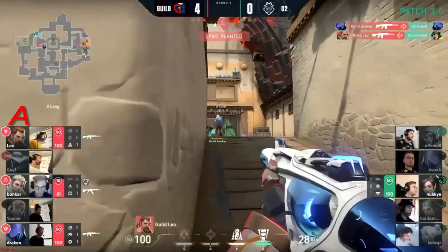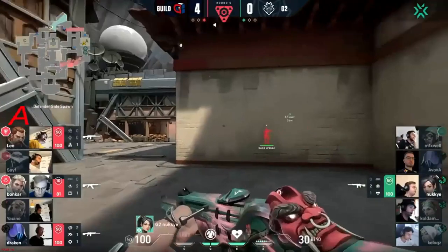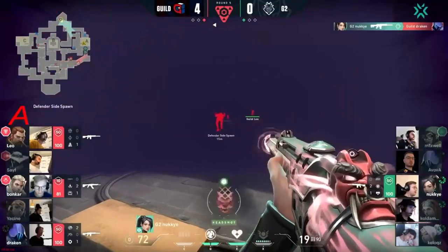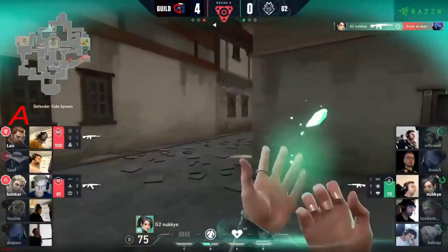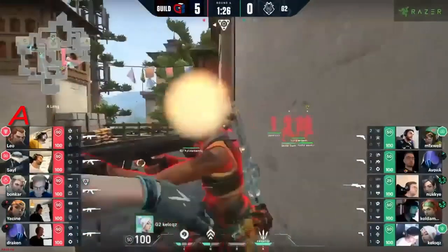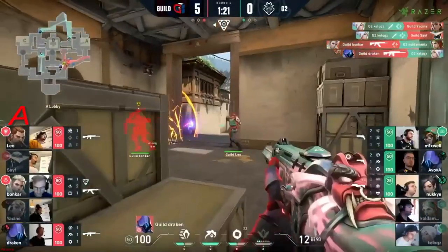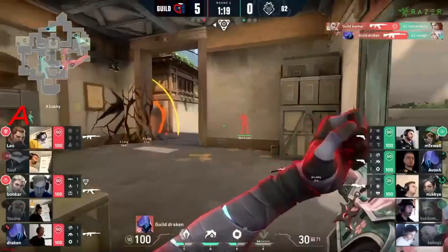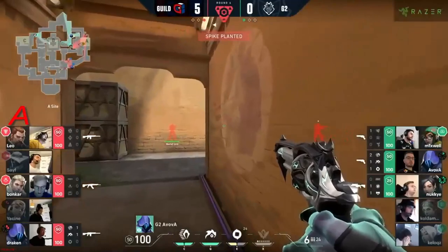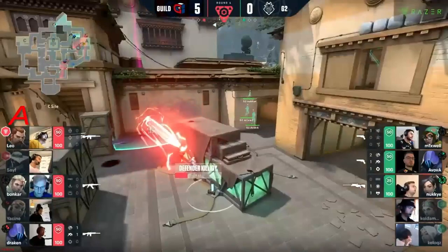Big brain stuff with Leo just running in and taking out Mixwell — this was a three-on-five just seconds ago. But a couple of huge plays coming out from Guild and he's even got the paranoia. He's got two but they still end up losing long control — they actually come out behind in that. They put Draken into a D position just to make sure nobody can escape, and you also have to look at the ultimates.